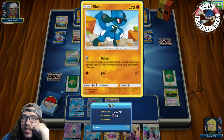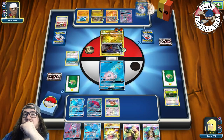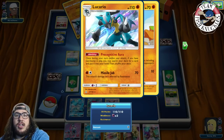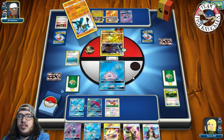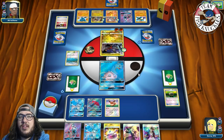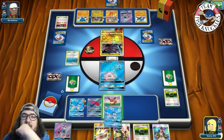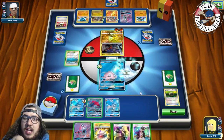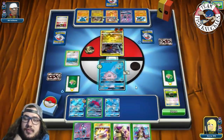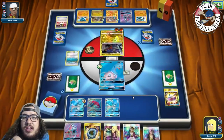Opponent plays Fieldblower twice, getting rid of our Float Stones. A Lucario comes down — with Garchomp in play it can use Precognitive Aura to search for any card. Lucario does Quick Dive for 50 to our Glaceon. On our turn we top-deck a Float Stone! We put it on and try to trade to knock out the Gibble. We go for Cynthia and find a DCE and Aqua Patch. We retreat to Glaceon and go for Frost Bullet, putting 30 on the Gibble.